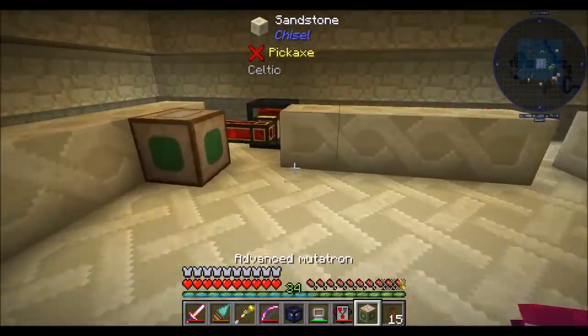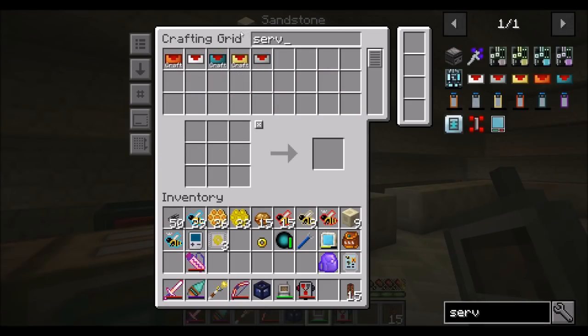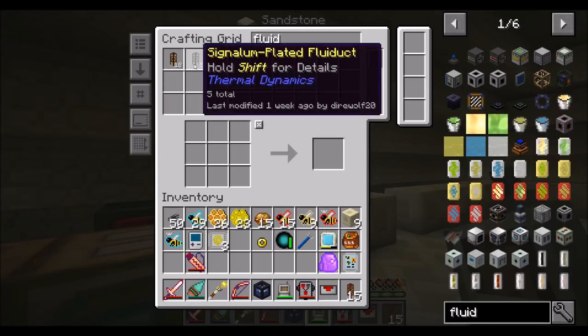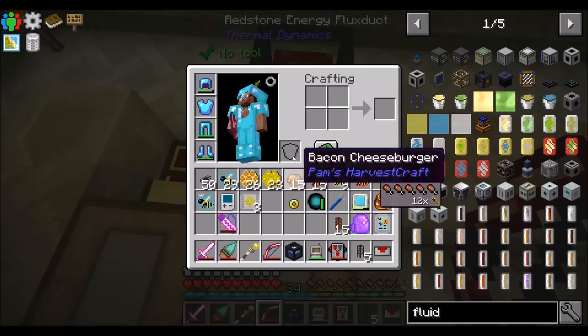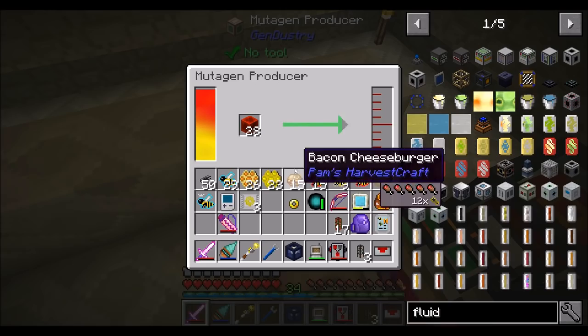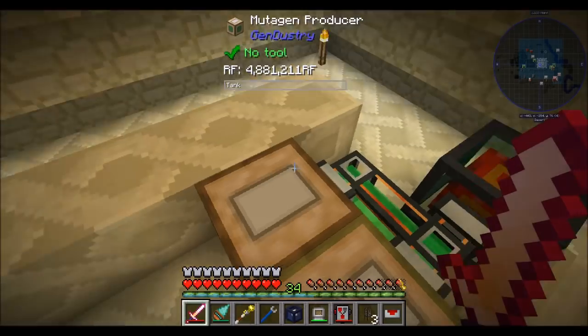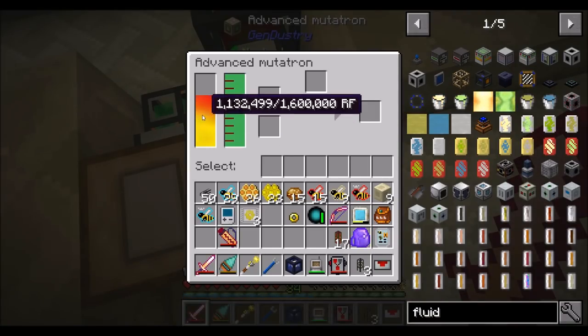This guy's going to pop up here and chill right there. We might as well get a servo for pumping liquids out of stuff and fluid ducts. Let's do signal and plated - we'll try and keep this looking nice. You already emptied out your mutagen and dumped it all straight into the advanced mutatron. Perfect. By doing that, we now have a machine that we can choose to breed bees with.